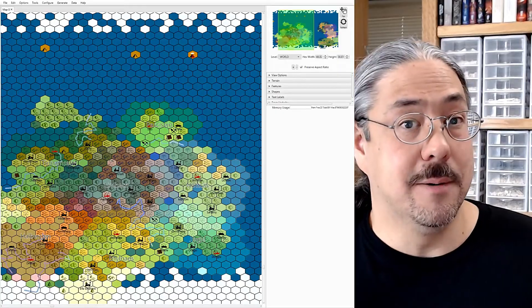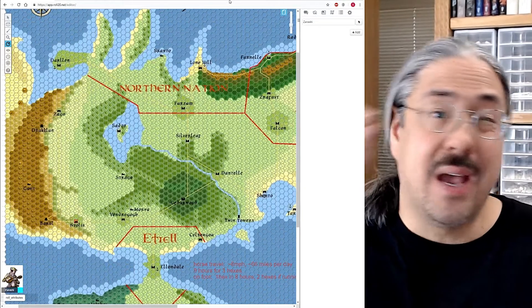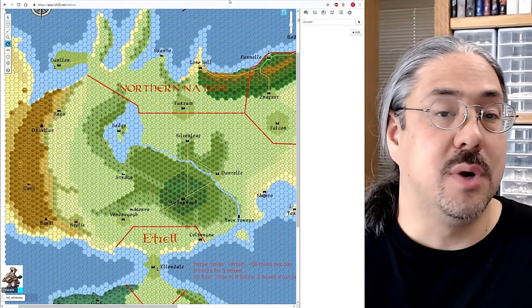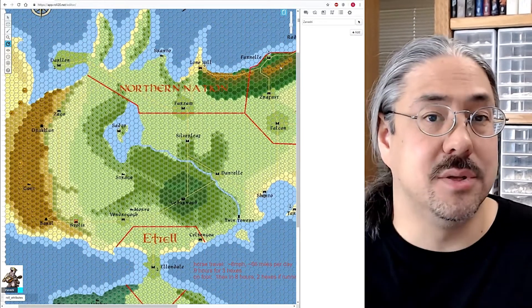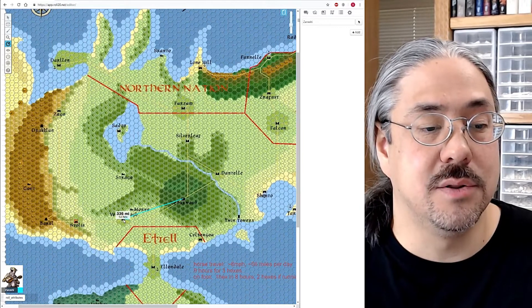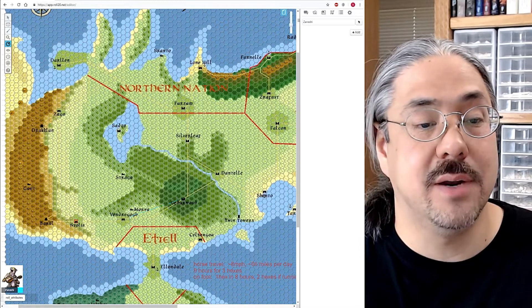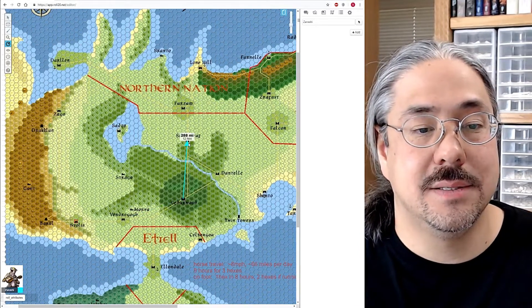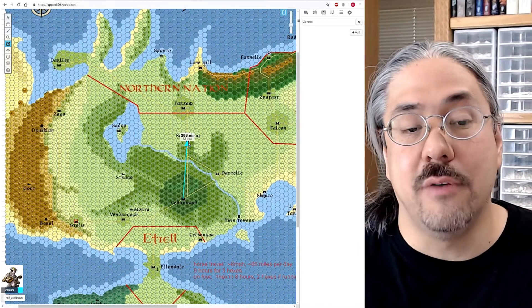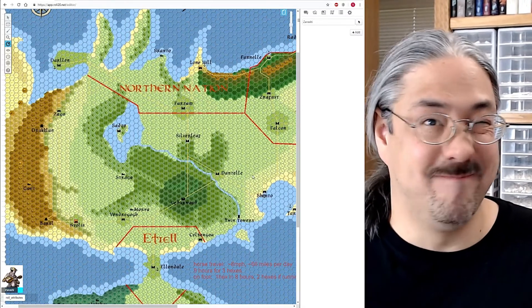But it's got a superpower. If you load your map into Roll20 and fiddle with it until you get the hexes to line up, you can use the Roll20 measuring tools to measure your map, which is way easier than doing it by hand. For instance, I can tell that it is 336 miles — 14 hexes — between Cedarwood and Vendrigo, and it is 288 miles or 12 hexes from Cedarwood to Silverleaf. I don't have to count on the map anymore. That's brilliant.